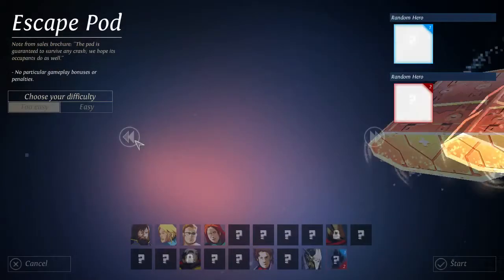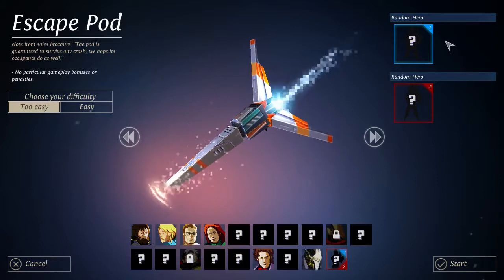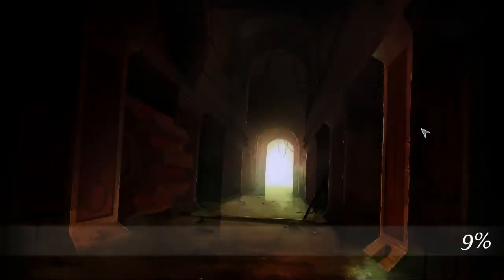Do we have any other ships? I don't think we do. So we're just gonna be playing with the escape pod. We're gonna random hero it up because that is preferably what I like to do. I like to random hero. Alright, let's start. Boom, that crashed right there. So I'll explain the game as we get into it. Once it loads up, I'll explain exactly what you do in the game.